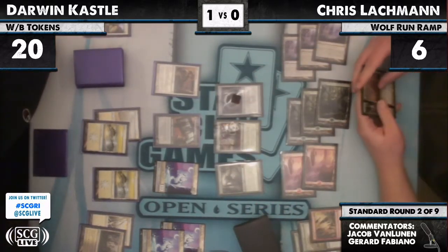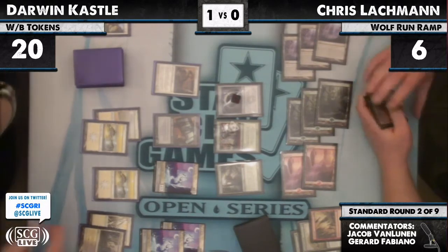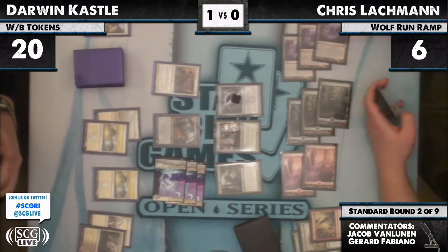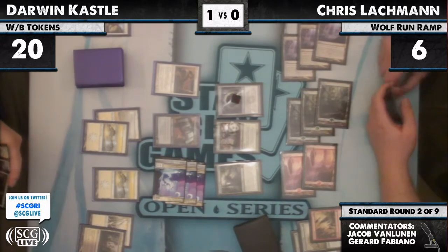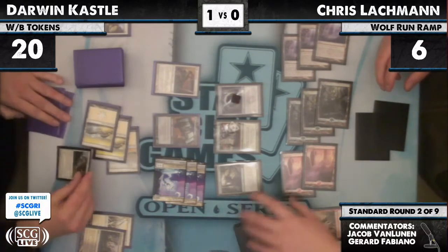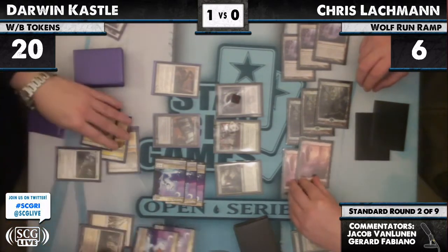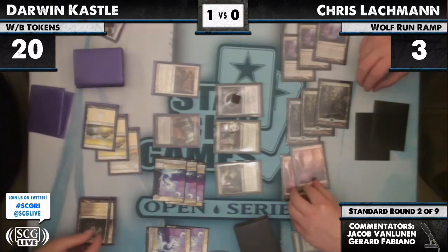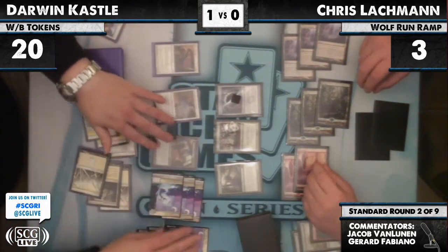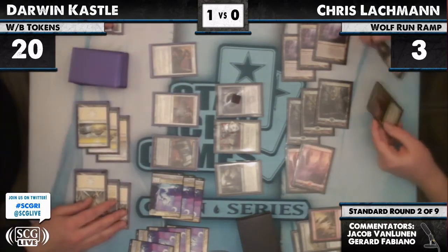Darwin is thinking — he has pretty much no good attacks. The only good attack is with the flyers. Lachman is up to 3 life. At end step we're probably going to see Lachman switch that Tree around. There's Lingering Souls — I can see him switching in right now. Flash back the Souls. Darwin really needs a double Intangible Virtue, but he has no hand, so it's going to be tough.